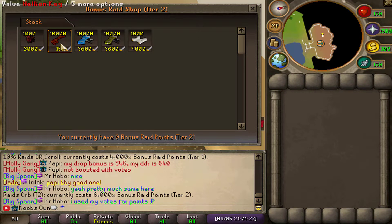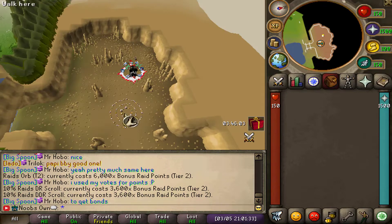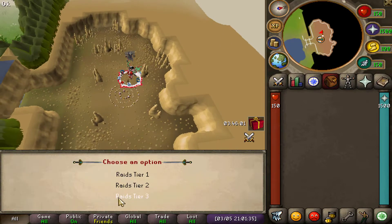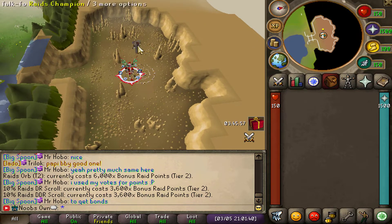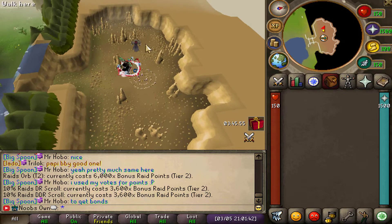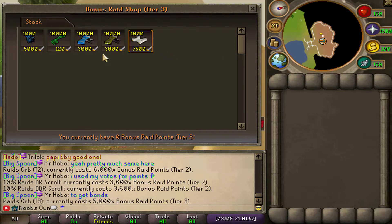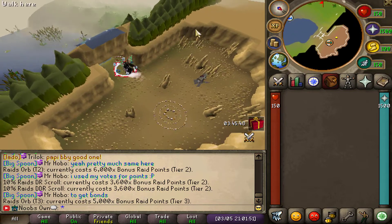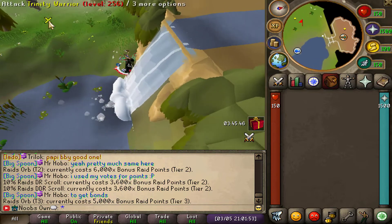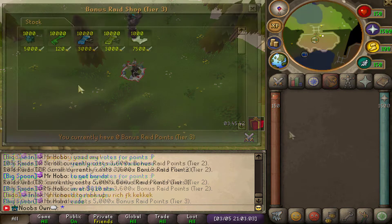The shop is different for every single tier. In Tier 2 you can get the Raids Orb Tier 2 and Helion keys. The prices of the scrolls are actually lower the higher tier you go. In Tier 3 it goes down to almost 3,000 points, which is a lot lower than Tier 1 and 2. In Tier 3 you can also obtain the Raids Orb Tier 3 together with Trinity keys, and the NPCs there are the Trinity Warriors.